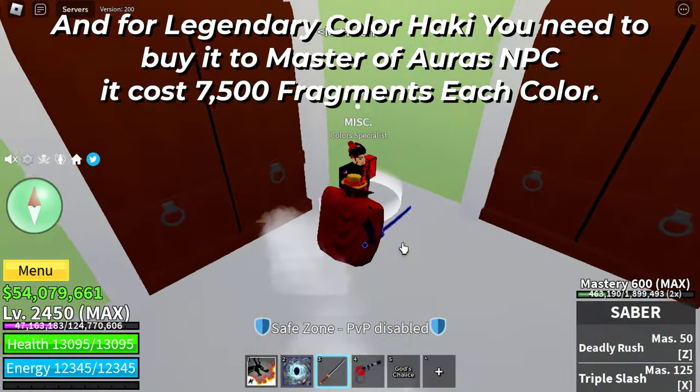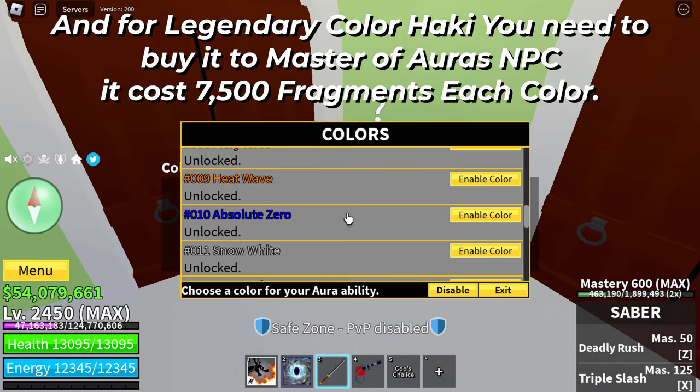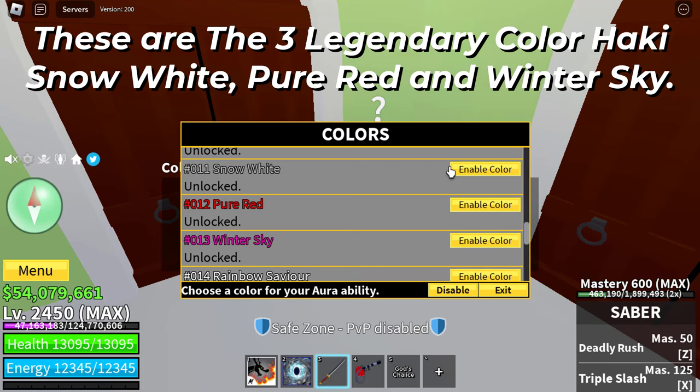For the Legendary Color Haki, you need to buy it from the Master of Aura NPC. It costs 7500 fragments for each color. The three legendary color haki are: Snow White, Pure Red, and Winter Sky.